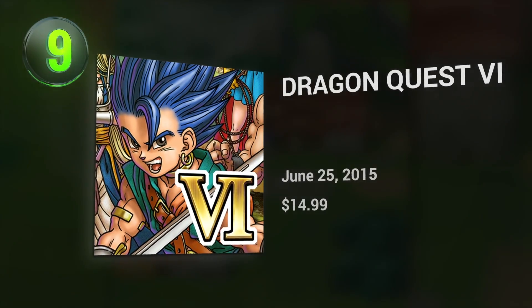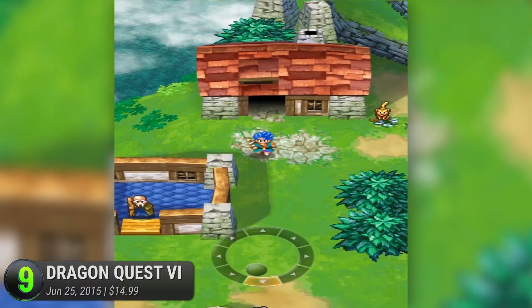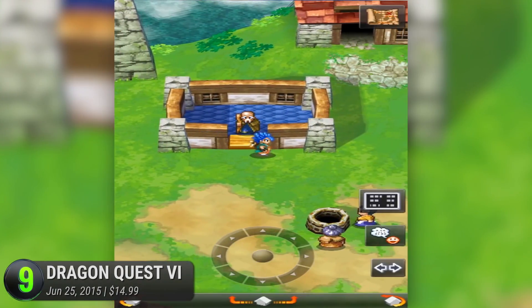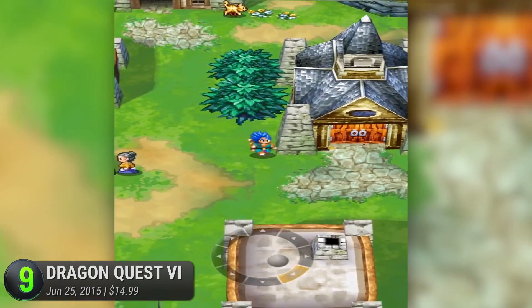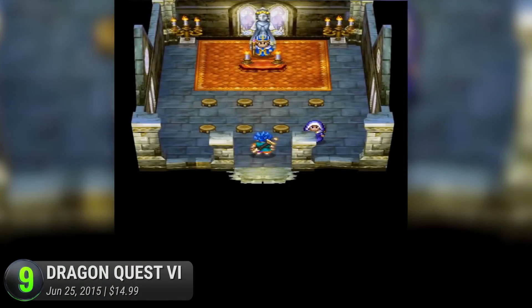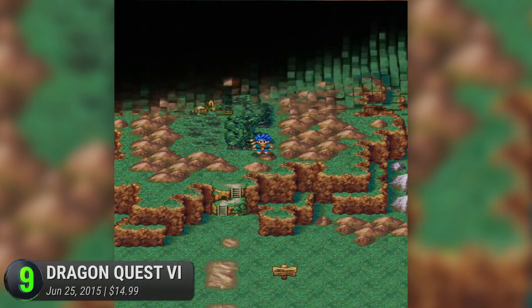Number 9 is Dragon Quest VI. The last of the Zenithia trilogy, this sixth installment still has the charm of their previous hits, and even manages to improve on some aspects of the fifth game, with some minor changes and upgrades, most especially on their graphics. Part of Square Enix's series of remakes in 2007, its port to the DS was the very first time it reached western shores. With much of the same offerings as their previous games, it doesn't really come close to being the definitive Dragon Quest title.